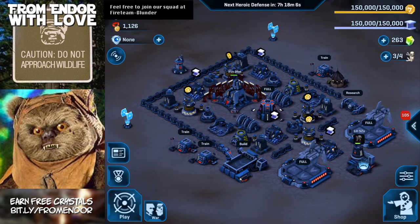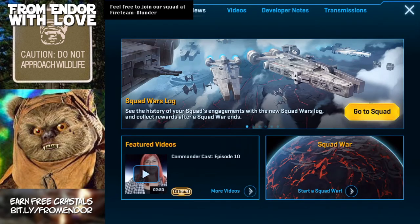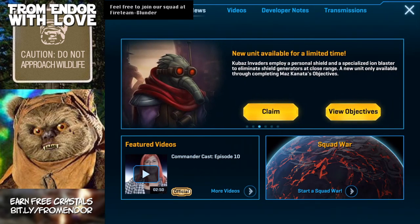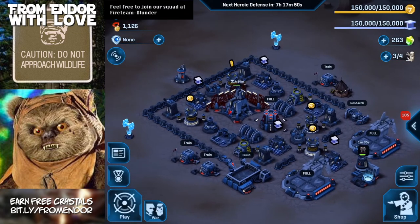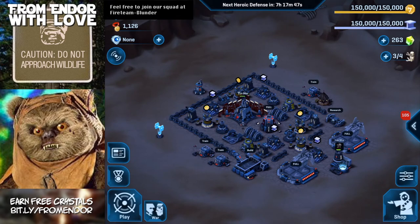There was also something on the homepage — make sure you check that out every now and again because they'll have special units you can claim. We just got some free Kubas invaders. I can't show them because the headquarters is under construction, but they're in our inventory whenever we want to use them.